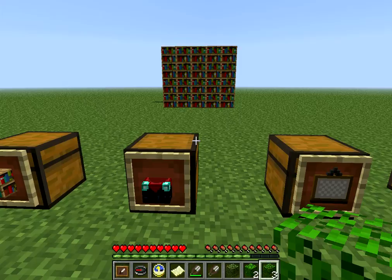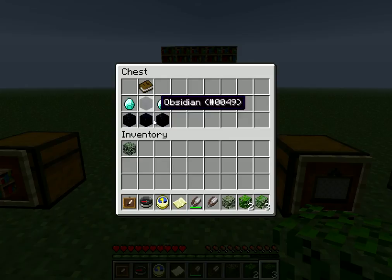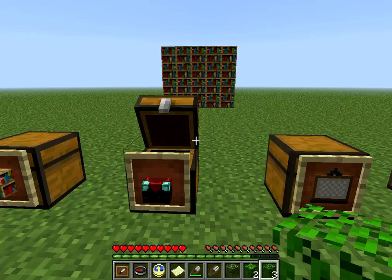Next up is the enchanting table, which lets you enchant items and armor, and also a book to basically whatever you want. What you need is 4 obsidian — I'll show you how to get obsidian later — you need 2 diamonds, which you need to mine with an iron pick, and then you need 1 book.